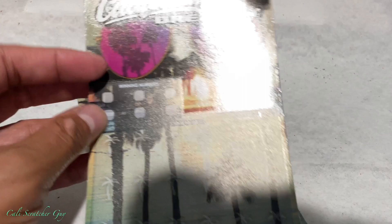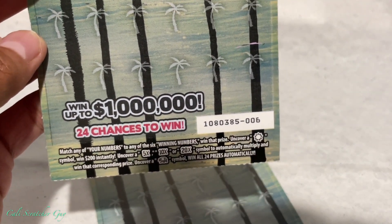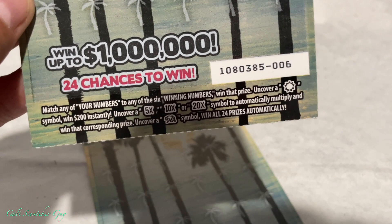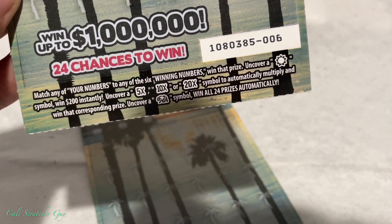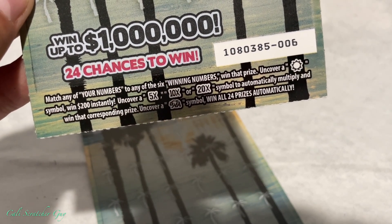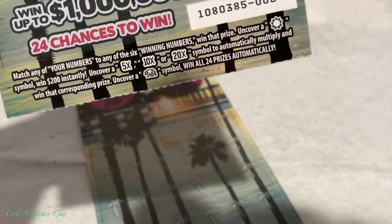Before we get into the scratching, let's go over the instructions real quick, just in case you guys are brand new at playing this game. The jackpot on this one is $1,000,000 — pretty good money. 24 chances to win. Match any of your numbers to any of the 6 winning numbers, win that prize. Uncover a sun symbol, win $200 instantly. Uncover a 5, 10, or 20 times symbol to automatically multiply and win that corresponding prize. And finally, uncover a bear symbol to win all 24 prizes automatically.